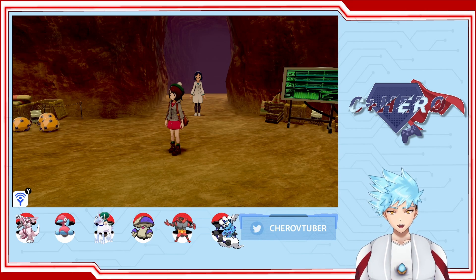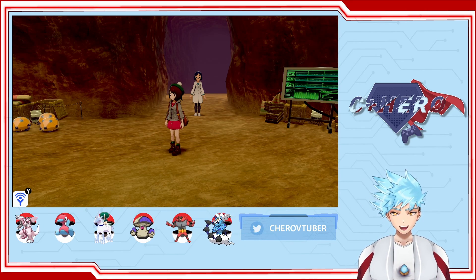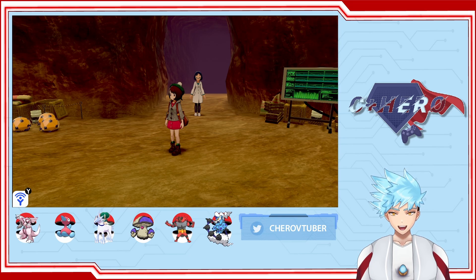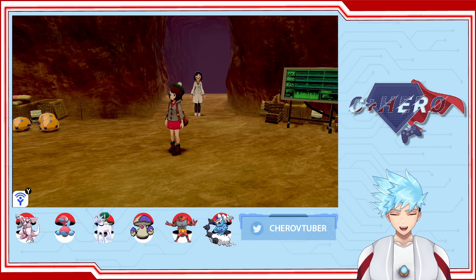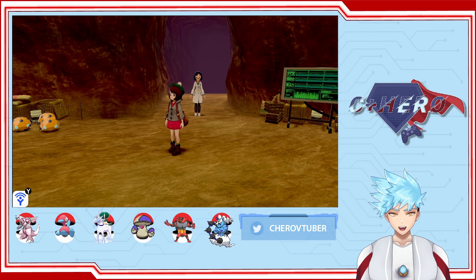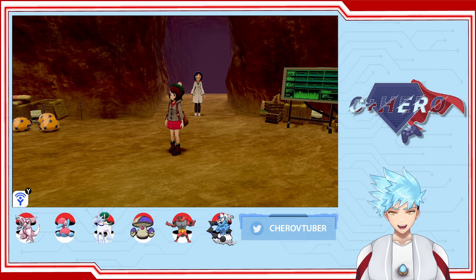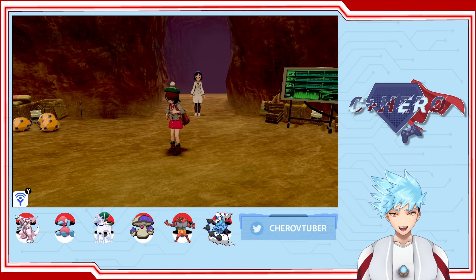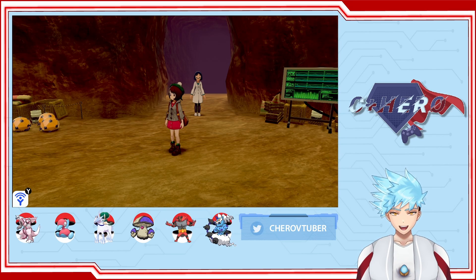Today we are continuing using the interesting Trick Room team with Paltia and Calyrex Ice Rider core. As you can see, the team is down in the game footage below, and you can also check out what this team was used for. It was created by a Taiwanese player who used it at his local regional tournament back in April, and who made it to the top 8. So we are continuing using this team.